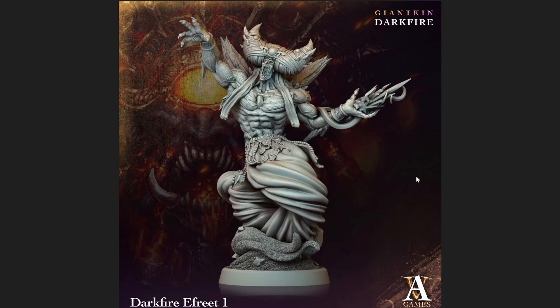Now we get into the actual release, the Giant Kin Darkfire. What a way to start — this is me to a T, I absolutely love it. I love the face, the head, the elongated jaw. The muscles are wonderful, the headpiece is just incredible. It's got this swirling robe thing, almost like a djinn. Really cool hands on this model — hands on a model really express so much into a character and the narrative. You can do so much with hands, and this one's absolutely brilliant.